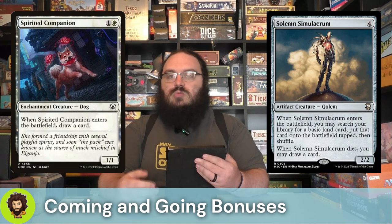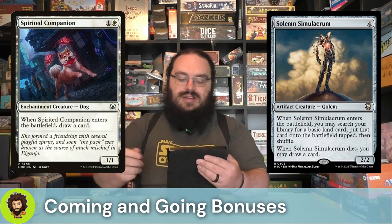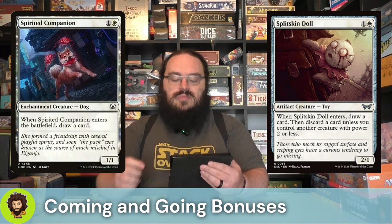Spirited Companion is a 1-1 for two — whenever they enter, we're going to draw a card. We're just trying to keep our hand full, really digging for some nasty combos which we'll get to at the end of the video. Split Skin Doll is basically just another Spirited Companion for us — a 2-1 for two, whenever they enter we draw a card, then we have to discard a card unless we have a creature with power two or less outside of the Split Skin Doll. But we almost always will, especially if we're creating balloon copies of them.